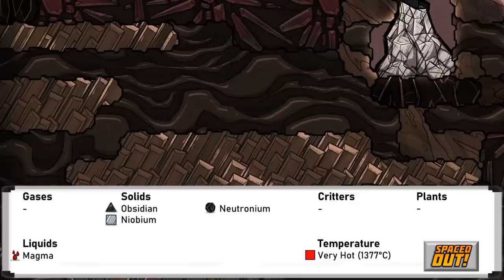Coming into the final three biomes now, these are all specific to outer planetoids in the Spaced Out DLC. The niobium biome is found on the superconductive planetoid, alongside the volcanic biomes. Much like the volcanic biome, this is home to very hot obsidian and niobium, and the niobium volcano. It's certainly worth coming here for the niobium to make thermium, and I explained how to do this in the tutorial for space materials.